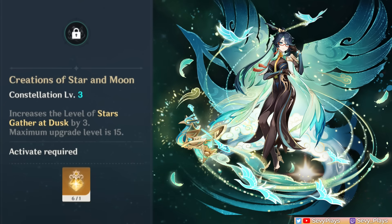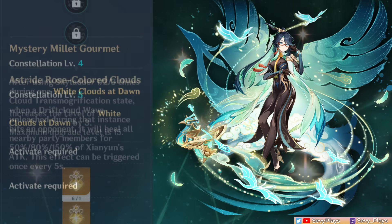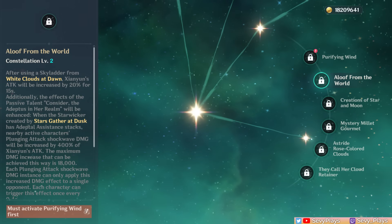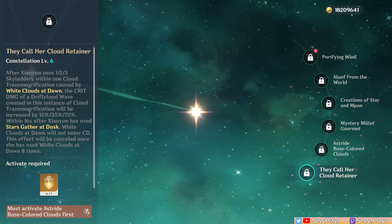C3 increases her burst level by 3, which is a small increase to her healing and burst damage. C4 now makes her skill heal based on how many times she used the Skylighter before plunging, basically a boost towards her healing utility. C5 increases her skill level by 3, increasing its damage. C6 unlocks her maximum DPS potential by buffing her skill plunge's crit damage based on how many times you used Skylighter per skill state, and after activating her burst, her skill will not enter cooldown for 16 seconds — allowing you to repeatedly use her skill a maximum of 8 times, basically a whole new skill plunge spam playstyle. If you're looking to raise Xianyun's potential as a buffer and healer support, C2 will be the most significant constellation to aim for, but if you're a whale and want Xianyun to take the spotlight, C6 unlocks the final DPS form of that.